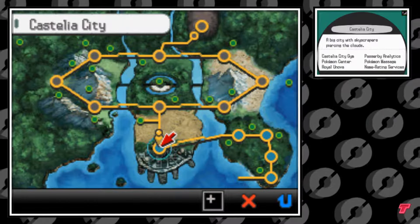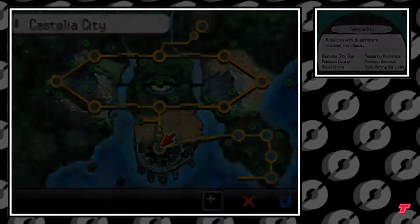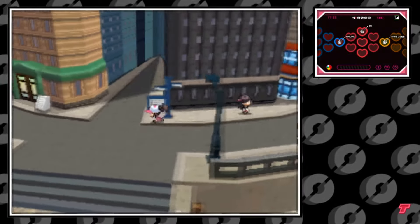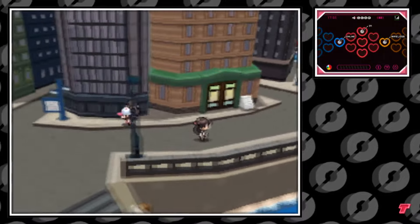Hello everybody, it's the Technotrainer here. Today I'm going to be showing you how to get TM76 Struggle Bug in Pokémon Black and White. Here in this video we're starting off at the Pokémon Center in Castelia City.